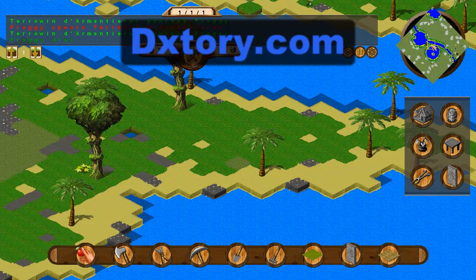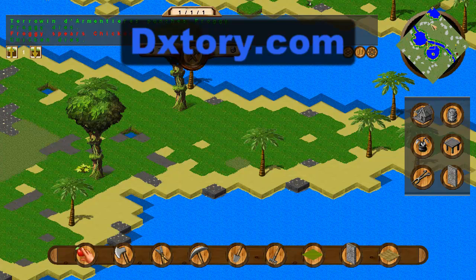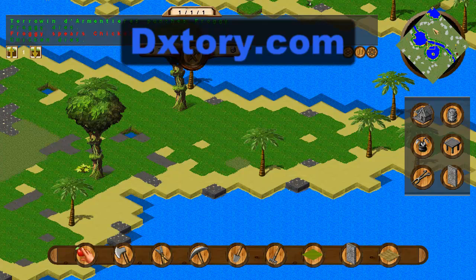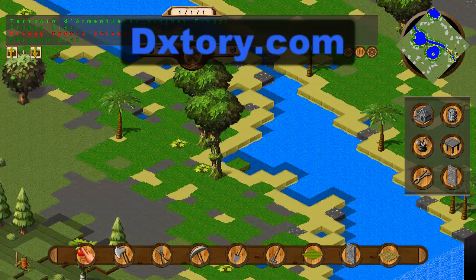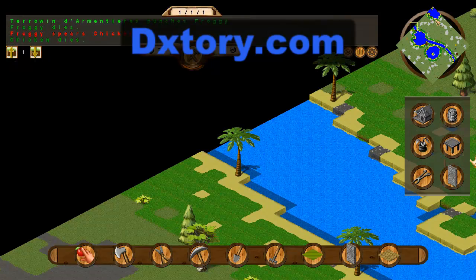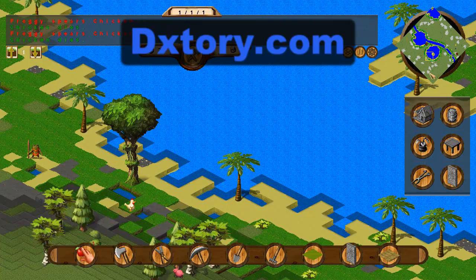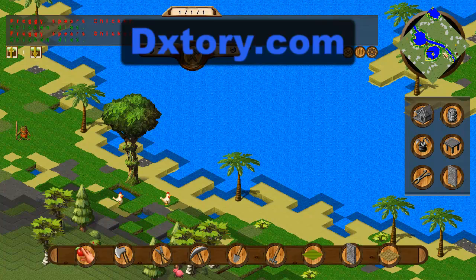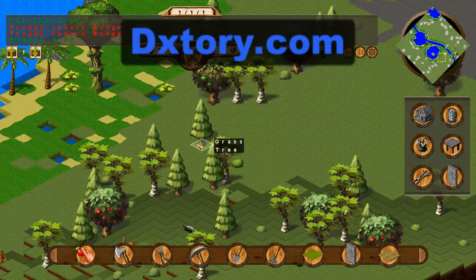If you notice on this map generator, the rainforest blob that used to appear in the 0.39 and 0.40 versions just used to be a blob of rainforest that could be anywhere on the map. Now in my map generator, I've told it to generate along the edge of the water bank, because that's where rainforests are more likely to be — near water. It makes a lot more sense that way. I've also reduced the amount of stone being produced on the top level, so you've got more room to build, especially now with mountains in there, because you can't build on the side of mountains.